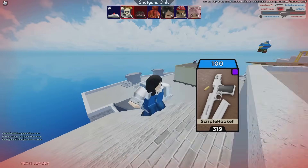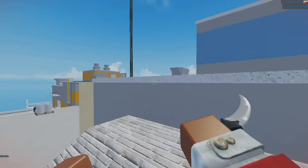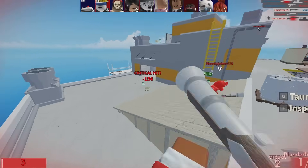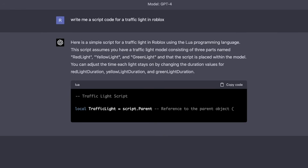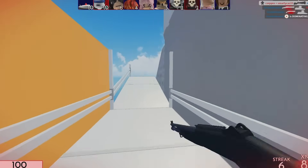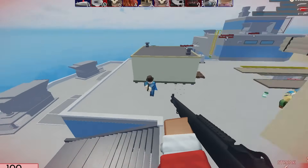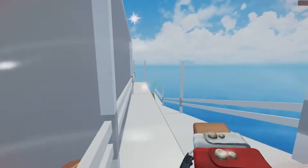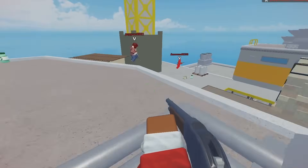Roblox has recently released their own AI called Generative AI, which includes autocomplete for scripting. It'll help you write scripts, and soon enough, Roblox will add an AI that lets you write entire scripts. For now, you can also use ChatGPT to write scripts, and it works great. With the autocomplete feature, you can speed up your scripting process by letting it suggest code as you type, saving you a ton of time and effort.